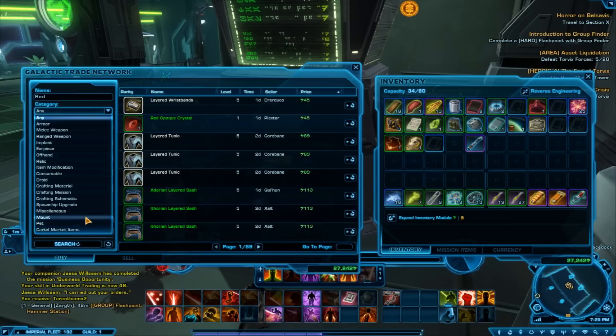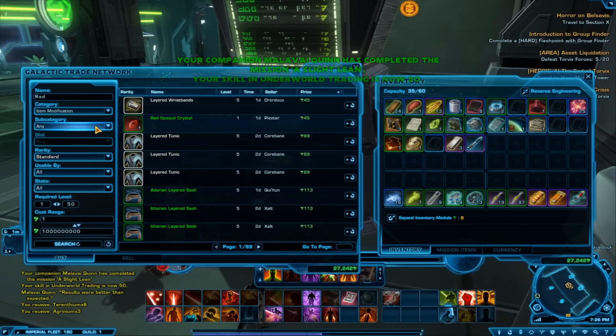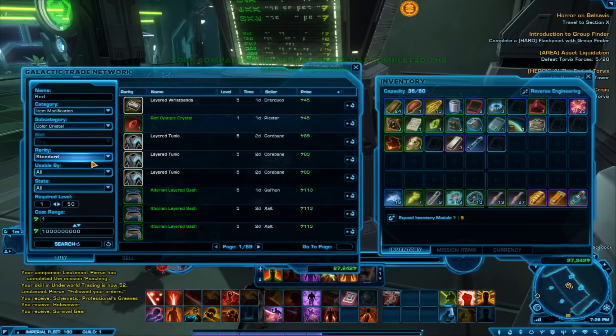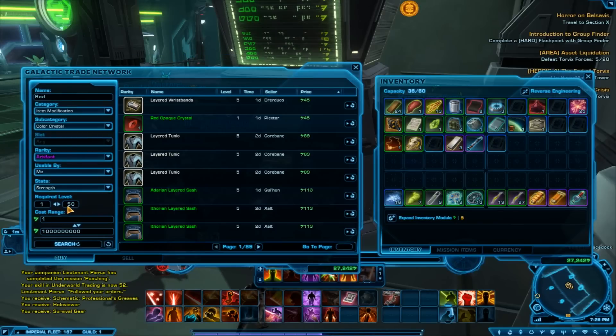If I was to search for a crystal, I would want to go under the item modification tab, and then go over to colour crystal. I'll go for artifact for instance, just to give a better example. I want it usable by me, with strength primarily, and level 50 only, because I'm on a level 50. And because all my credits are away on other characters, I'm going to set my budget to 27,242, which is my maximum credits.